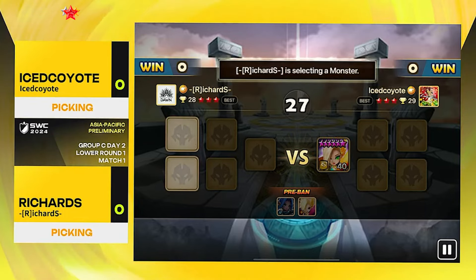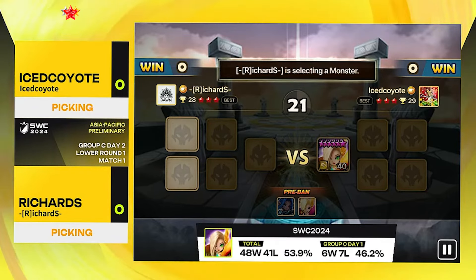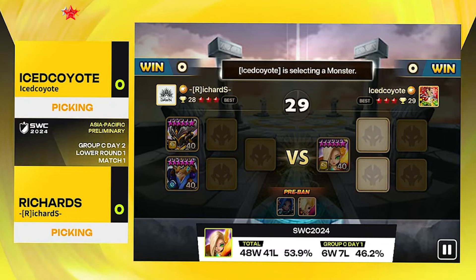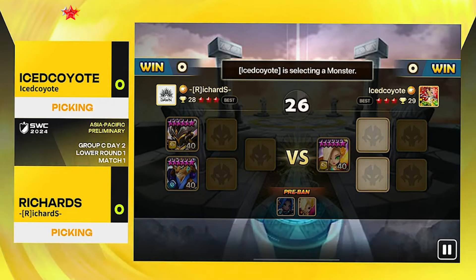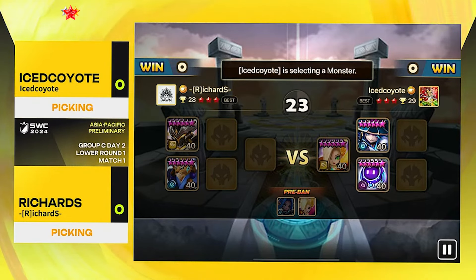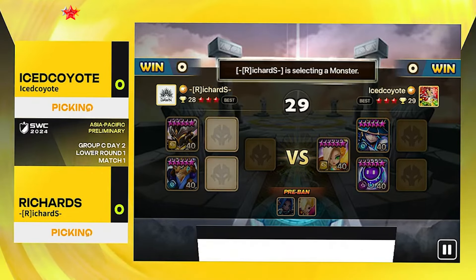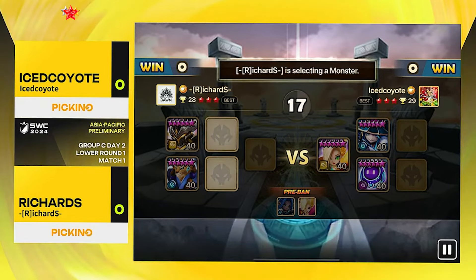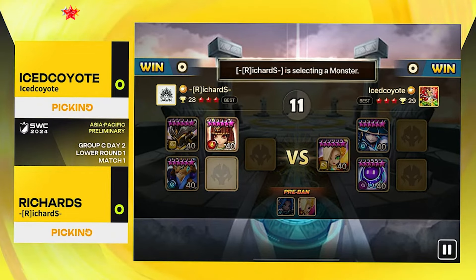Ice Coyote will probably go very aggressive with another speed lead and AOE strip. But Richard — we know what he has — some of the craziest LD5s available in RTA. He's gonna start off humble with the good old Chandra-Cigar once again. No surprise here, they're so strong and you can always pivot to turn one, turn two, or turn three. Ice Coyote goes for the classic Zibala-Dark Robo — one of the most common strategies in high-rank RTA — a very high speed Zibala to boost the Dark Robo on Despair or Vile to get that strip and attack bar pushback, allowing Ciara to bomb.